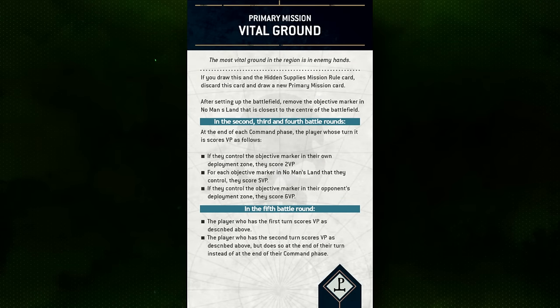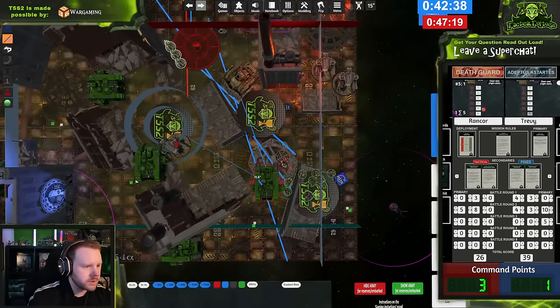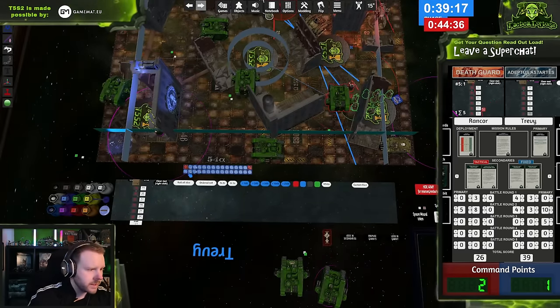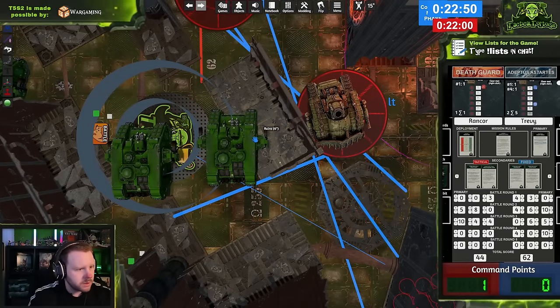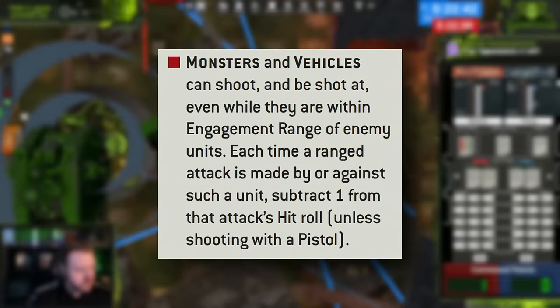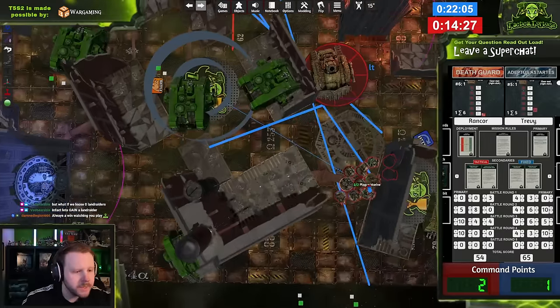At this point, my Land Raiders were depleted and my opponent was pushing hard. The mission we were playing was Vital Ground, which counts objectives as double at the end of the game, meaning I had to push back hard to secure objectives since my opponent, having last turn, would have an opportunity to get those double points. Vulkan disembarked again to buff my guns against one of the remaining War Dogs and charge into the disembarked Plague Marine brick — a task at which he failed absolutely miserably, killing no Plague Marines, but at least retaking the objective. With Vulkan's help, the remaining Land Raiders cleared out the last of the War Dogs and, thanks to big advance rolls, began trundling towards the central objective.